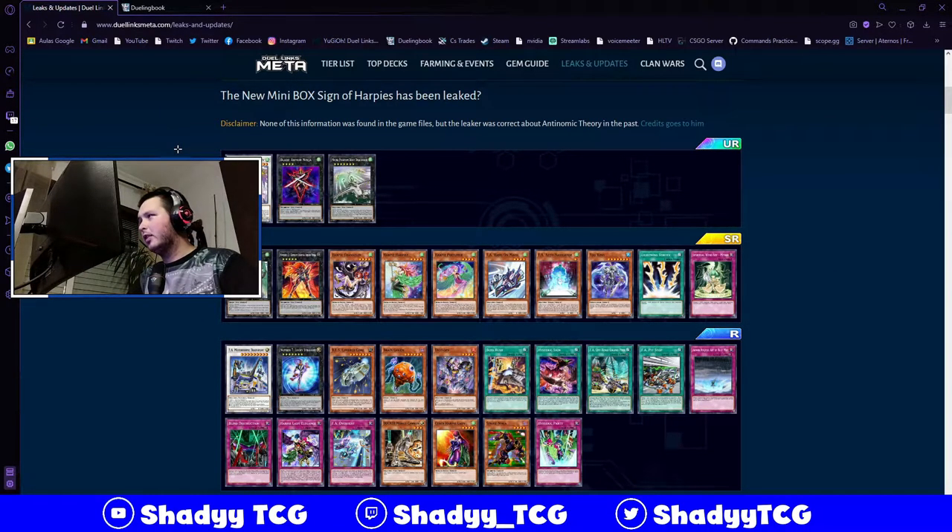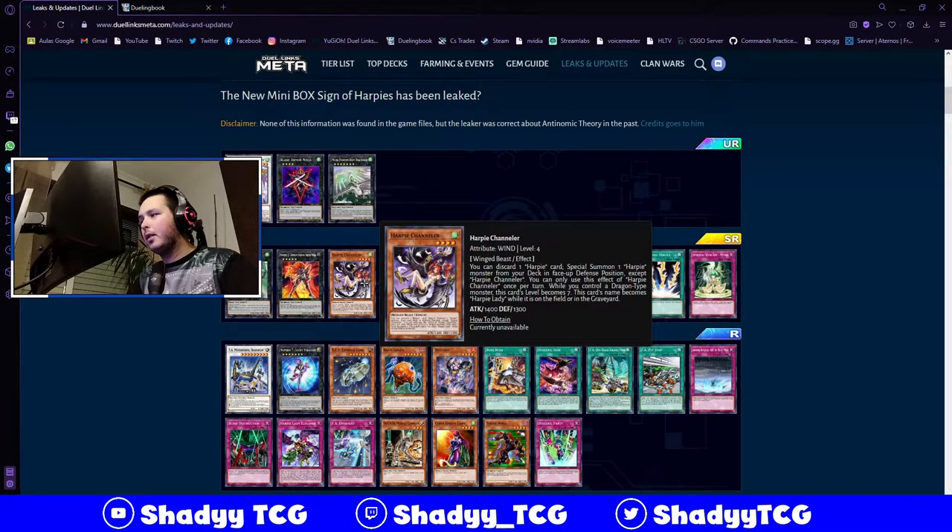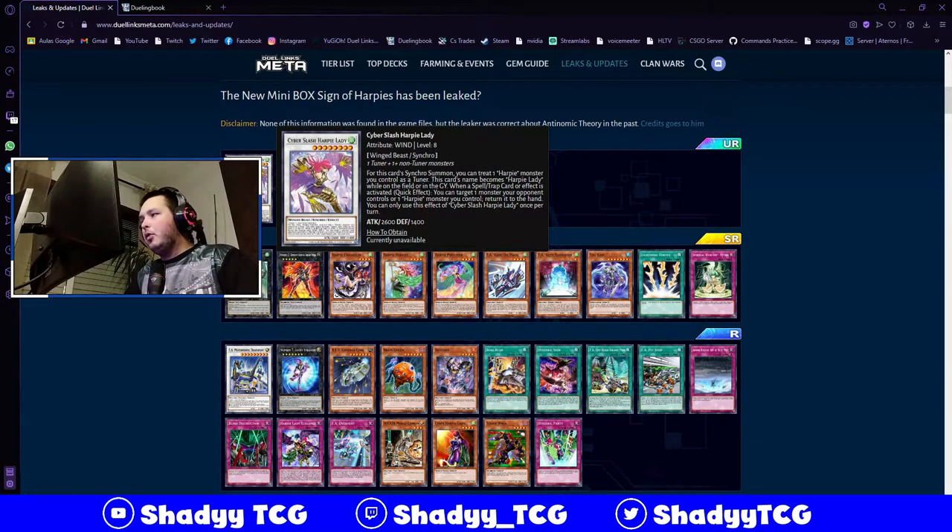Let's talk about the RP Ladies archetype. First, the Synchro which is the UR - Cyber Slash RP Lady. You can Synchro Summon this treating an RP Lady you control as a tuner, so you only need two level 4 monsters with one being an RP monster on the field. It's also generic, which is really good. This card's name becomes RP Lady while on the field, and when a spell or trap card effect is activated, you target one monster your opponent controls and return it to the hand - once per turn.